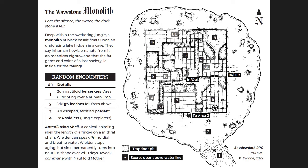The first of these is the Wavestone Monolith — once again, it's the same design structure. You get the fear, the silence, the water, the dark stone itself — a little flavor text. You have 'What's Going On': 'Deep within the sweltering jungle, a monolith of black basalt floats above an undulating lake hidden in a cave.' Awesome location. 'Inhuman howls emanate from it on moonless nights. The fat gems and coins of a lost society lie inside for the taking.' So there are hooks built right in — an interesting location, a monster, and money.